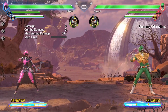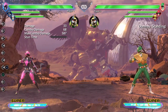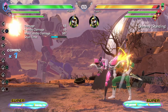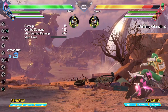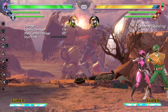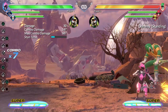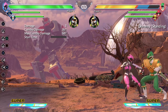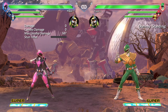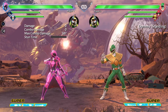The next combo involves using her Leap, which gives you a full-screen jump-in that you can convert into slide. From the slide, you'll basically do the combo string we did before: crouching medium into her launcher, then light medium in the air, slide into launcher again, Arrow Up, and then the light option. We can also do Leap into the cross-up arrows and get the same combo. Make sure you're in the Arrowed Up state because you need all the arrows to hit so you can connect with the slide.